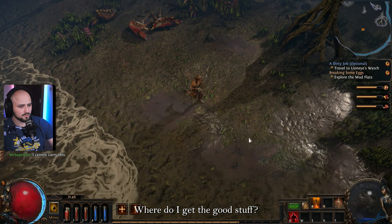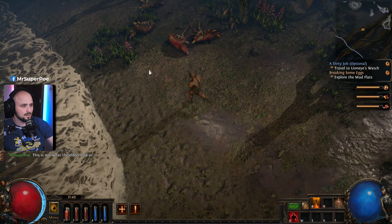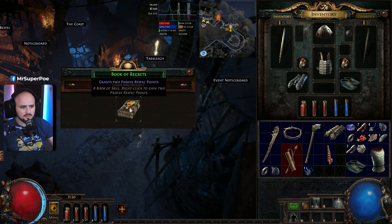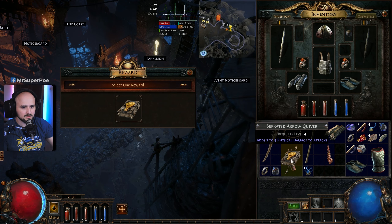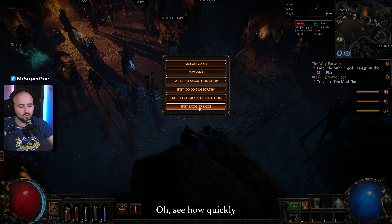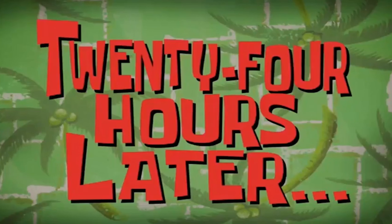Where do I get the good stuff? Level seven already. We gotta go to the Lionswatch thing. I was saying that wrong the whole time! I've done it — let's end this. See how quick he exits the game — boom, instant. Bye bye. Now 24 hours later...